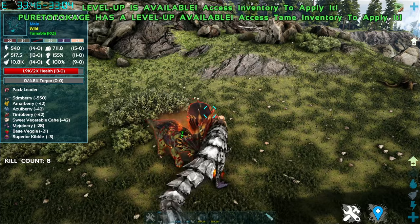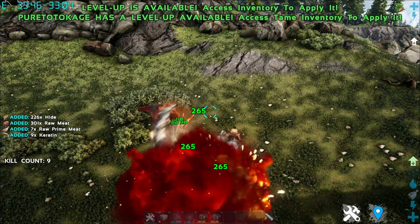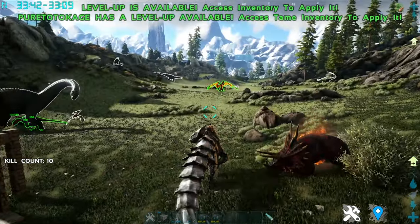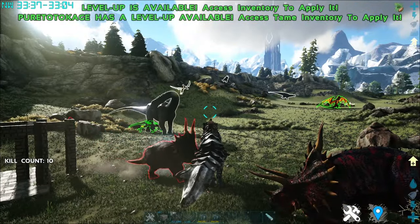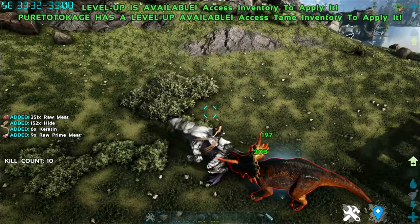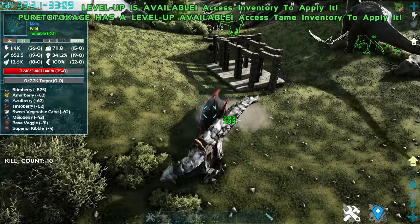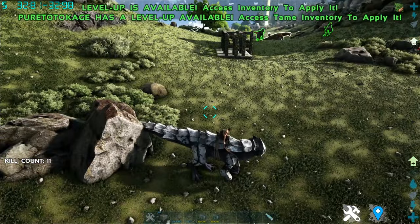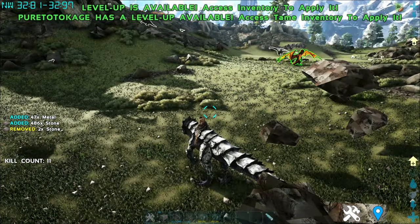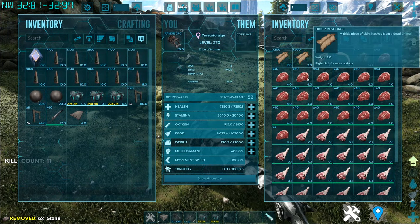Holding Alt and pressing X is the Puretotokage's Tantrum — it will jump around and explode four times. Left Control is a Tail Slam attack, and the only creatures it damages are behind it. This ability, the Tail Slam, does harvest metal. This creature eats rocks, not meat. Its Q key is a metal-harvesting ability: you cannot use it while standing still, you have to use it while walking, and once you press Q it will start punching the floor, harvesting metal and all rocks.